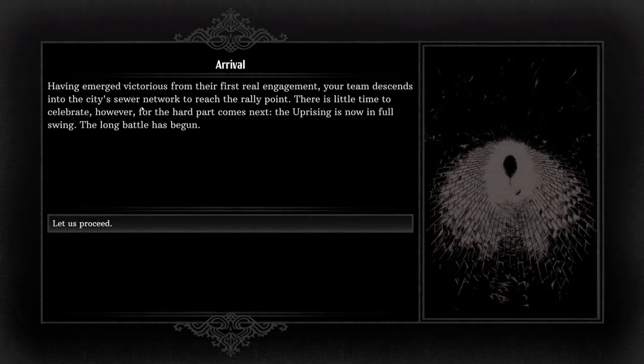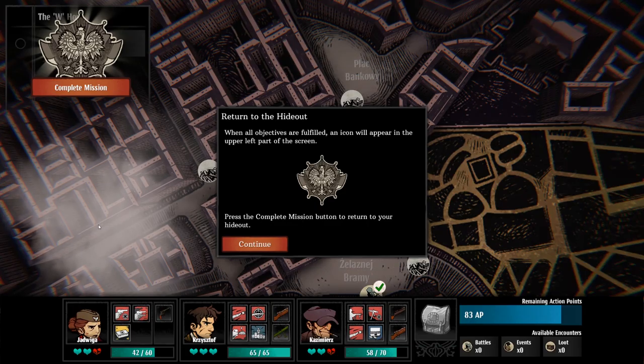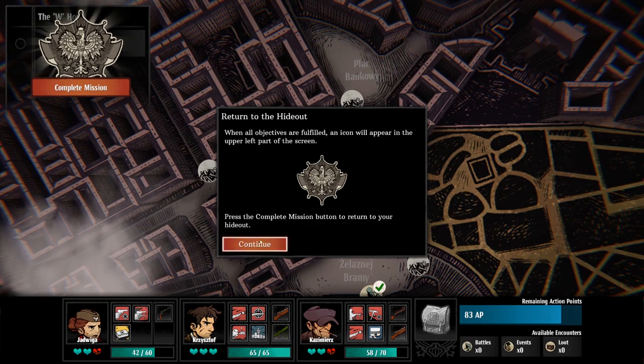We have arrived. Having emerged victorious from our first real engagement, your team descends into the city sewer network to reach the rally point. There is little time to celebrate however, for the hard part comes next — the Uprising is now in full swing.